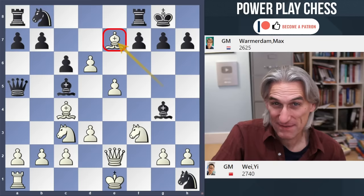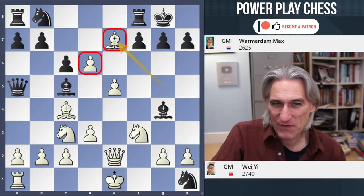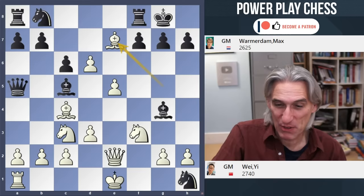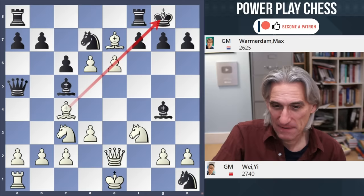And bishop e7. Now, this is what I like to call a starfish bishop — the starfish bish. It's looking in lots of different directions and anchored right there in the middle. That makes life very difficult for black's major pieces; that bishop just shuts out black's pieces — a little bit like an octopus knight, but it's a starfish bish. Knight d7, and e6.